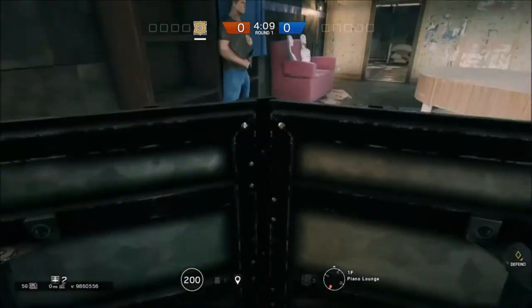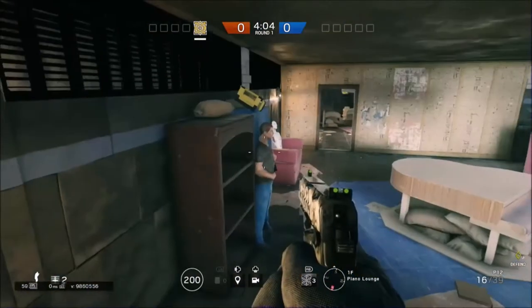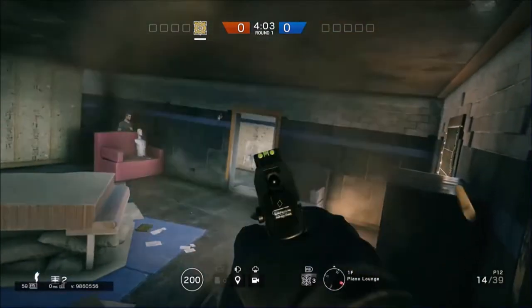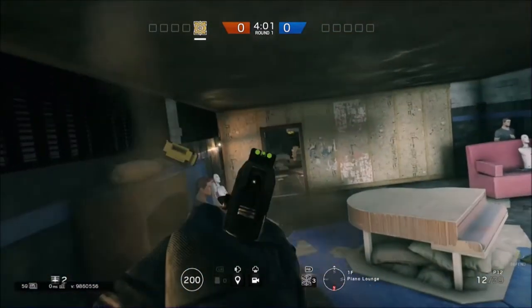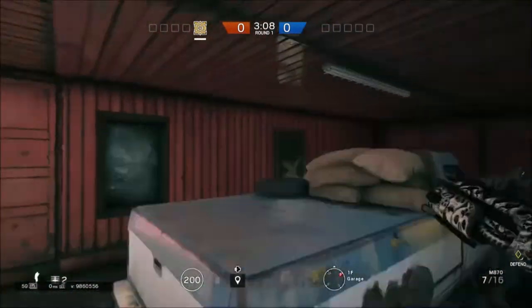This one is in the room right beside the table room. You just place your shield there and then vault onto it. It doesn't give you that much of an advantage, but you do have eyes on those two doors and the window.